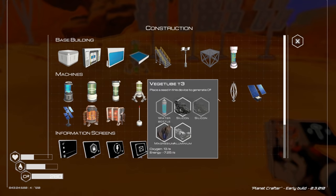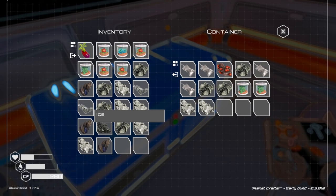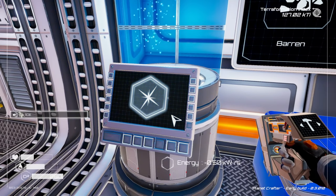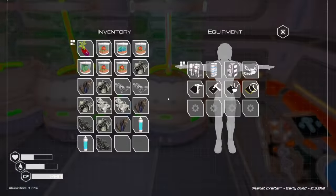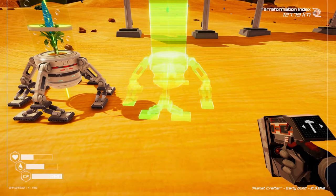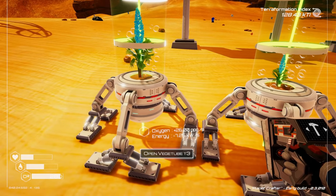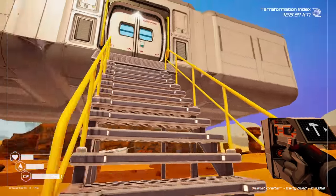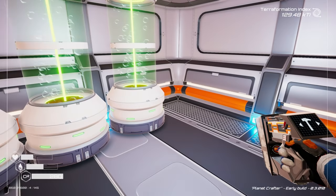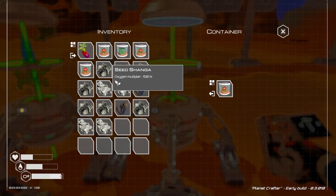Veggie tubes go outside - interesting! My inventory is full, let's drop some ice off and we need to make some water bottles too. Veggie tube tier 3 - this is so weird that they go outside. Those are generating 26 right now because they have the 200% bonus, which means our oxygen is screaming! Another tier 3 coming in here, and we've got 150 multipliers.